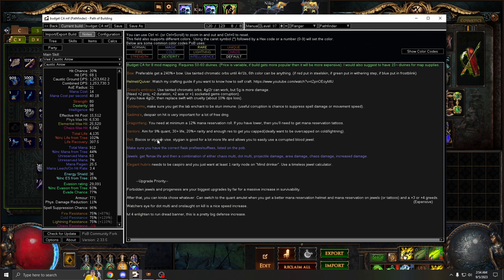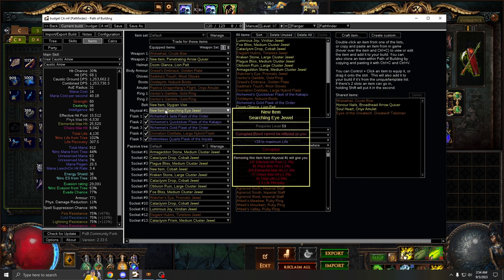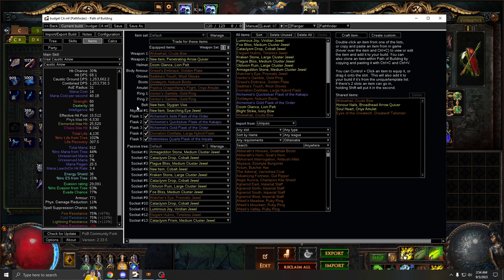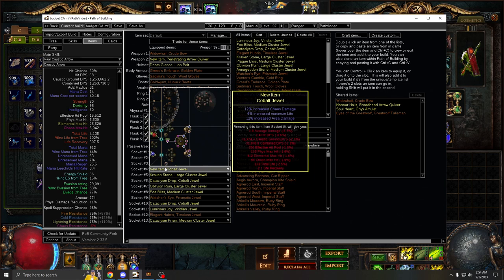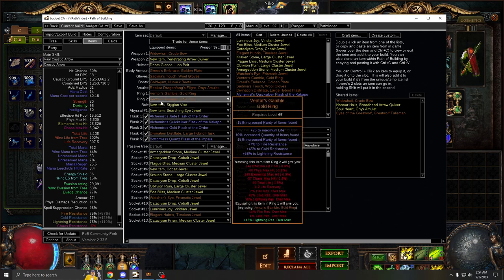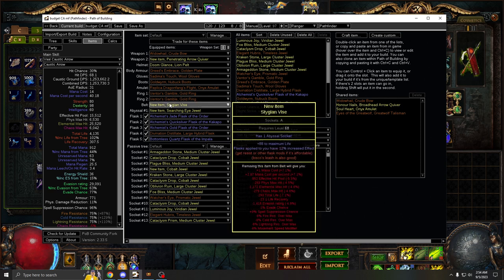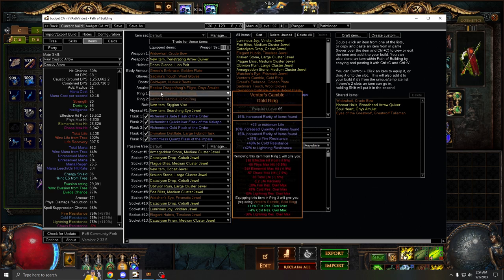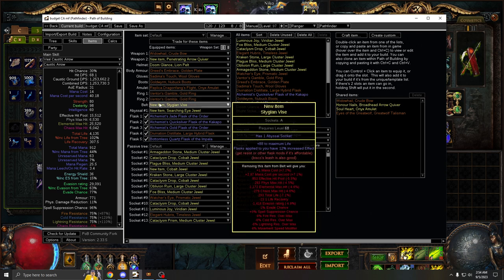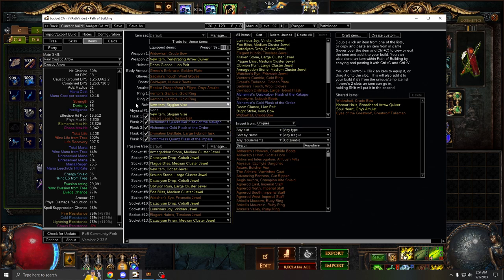For the belt, you can use Abyss or Stygian Vise. Stygian is really good because you get flask effect, more life, and a jewel socket. With that jewel socket, you can use a max life corrupted blood immunity jewel — that's how you solve corrupted blood. If you use Abyss, which is also very strong, then you'll need a corrupted blood jewel in one of your other jewel slots instead. The rare belt is also useful if you need res. You can get your belt slot last as it can be your flex slot.